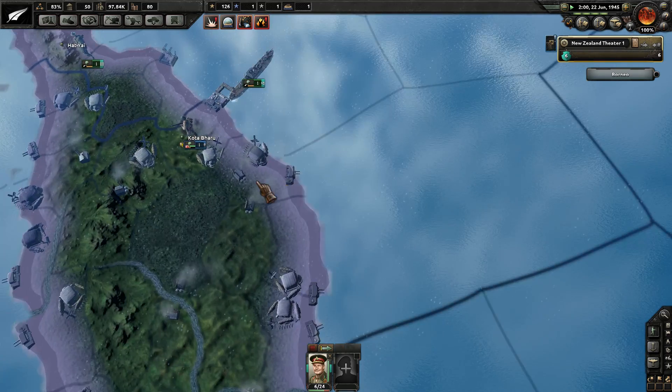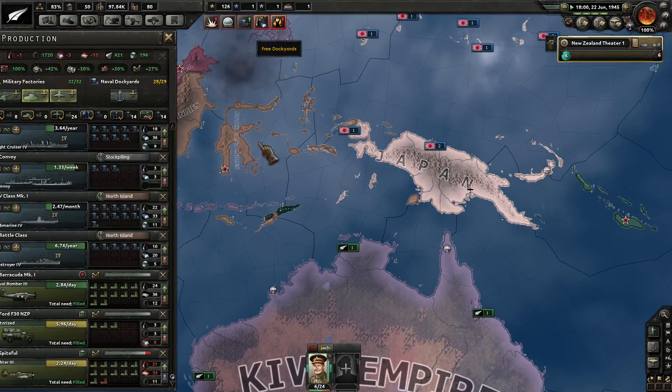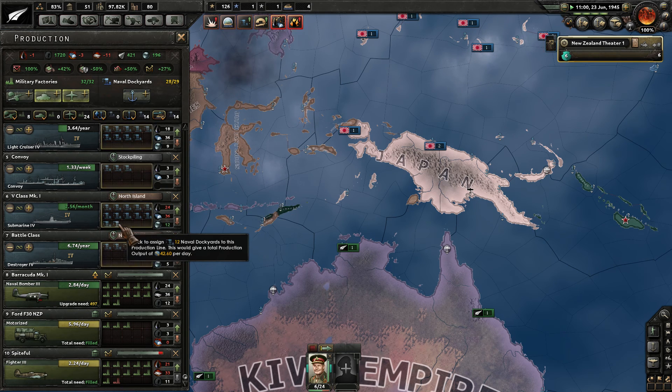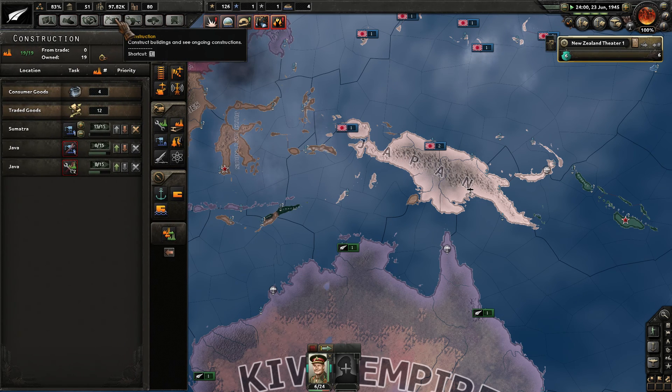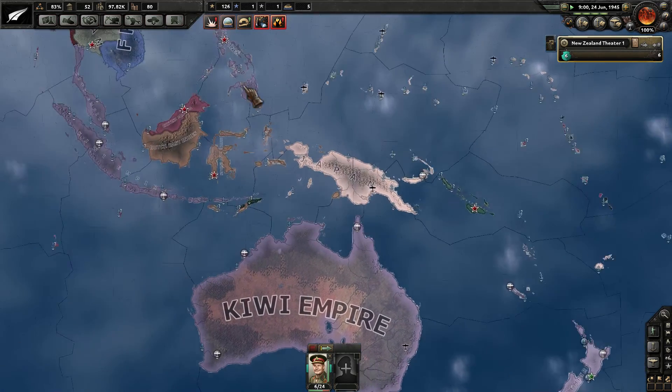Divisions have finally made it here to Kota Bharu. New dockyard again — let's throw it into the submarine production. Construction-wise, we're still making one more new dockyard that'll come out for us.